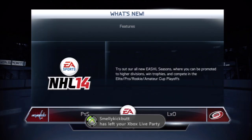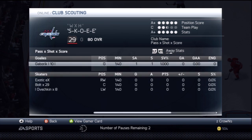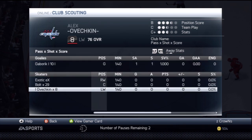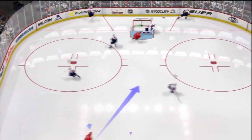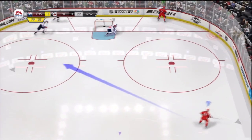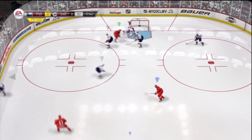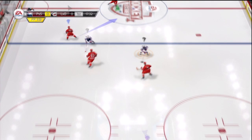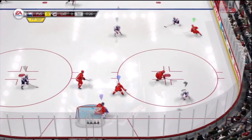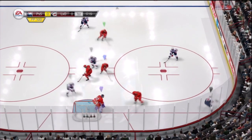Right off the bat, my favorite game mode is ESHL — EA Sports Hockey League — where you make your own player and play with your friends on one team. It's an awesome game mode. So the first thing I want to see is more customization in ESHL. I want my player to actually look like me, not just the bland generic faces they give you.